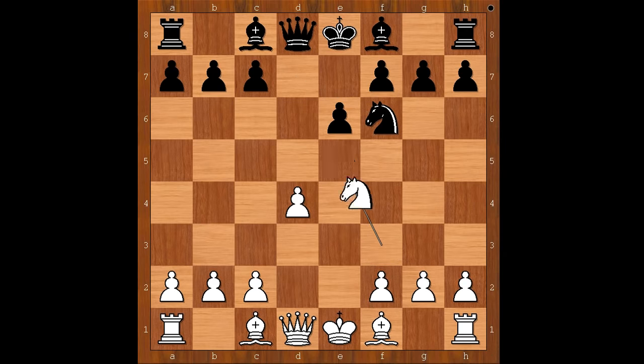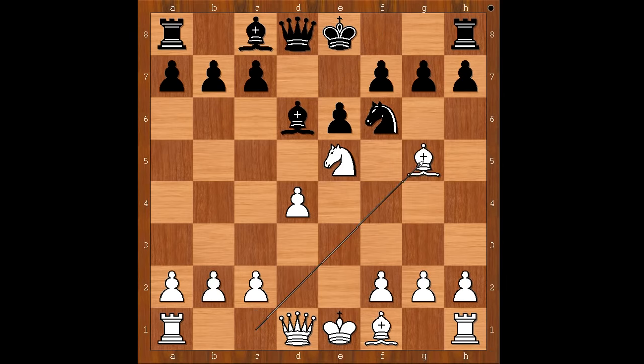Nxe5 was played. Bd3 is the most played move. Nxe5, Bd6, Bg5 — black to move — and h6 was played.